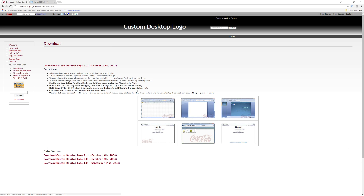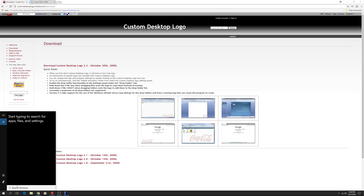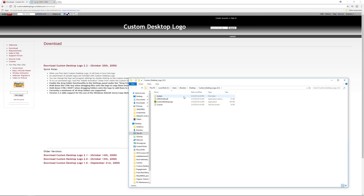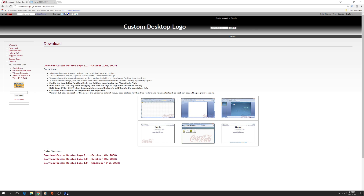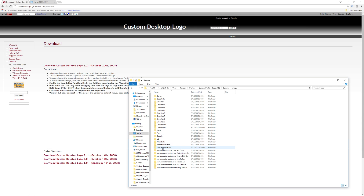Once you've downloaded Custom Desktop Logo and found the image you want to use, launch Custom Desktop Logo. Go to System Images and create a folder in there — whatever you want to call it, or reuse one of the existing folders. In my case, I created a folder called the barren circle dot, and then placed the downloaded image in that folder. Once you've done that, you're good to go.